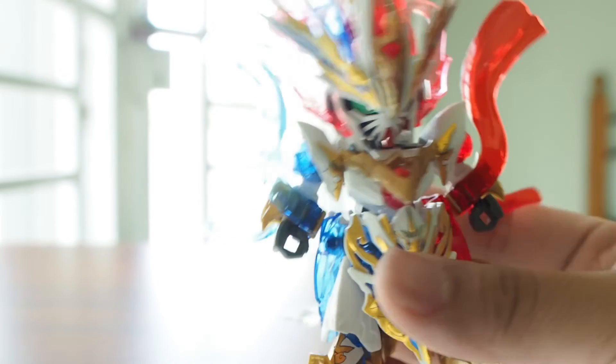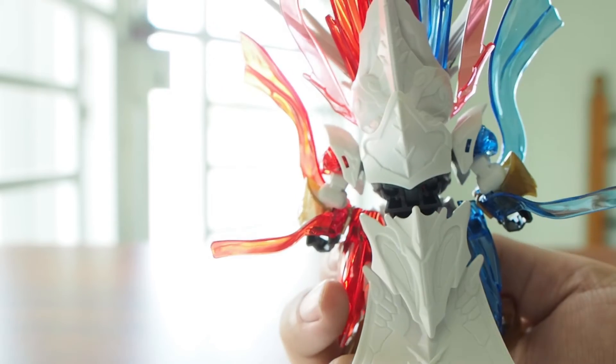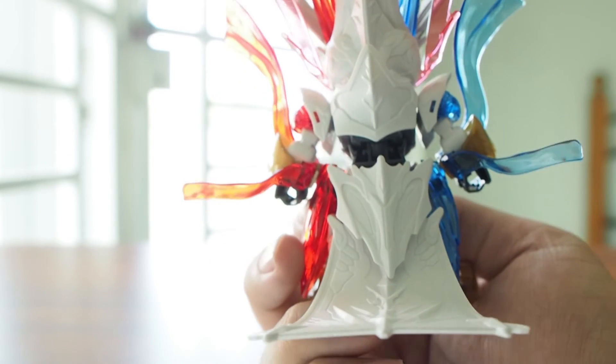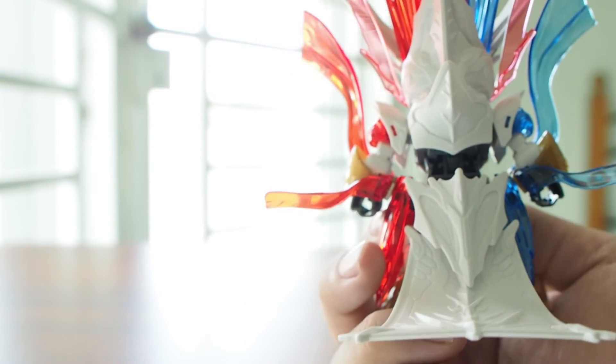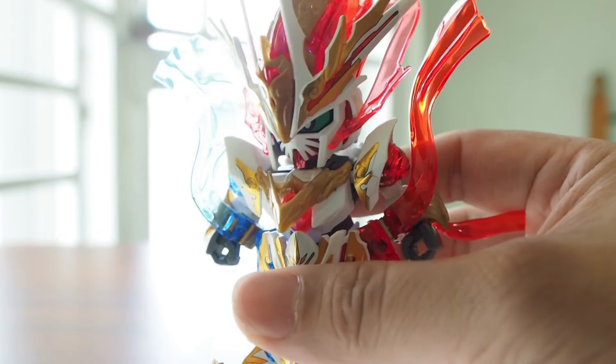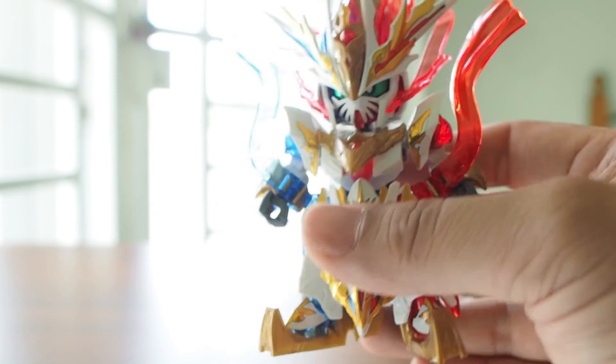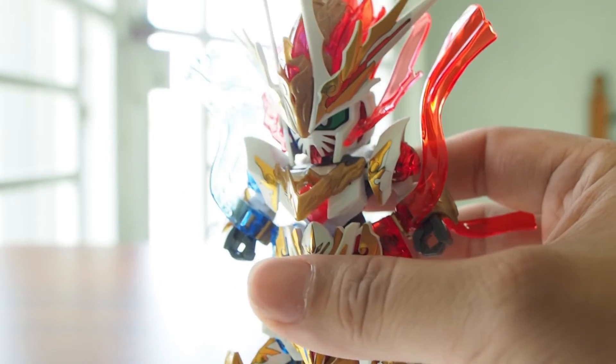Front view, side view, another side view — basically the same just different colors. The back view is totally empty, so painting is the way to go, as I always mention with SD Kids. In terms of articulation, I'm not gonna go into it because it's still the standard SDW Heroes body — all the articulation is the same.